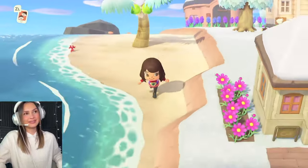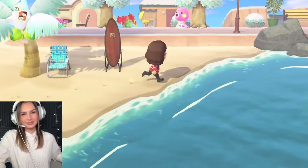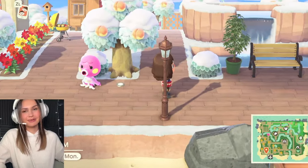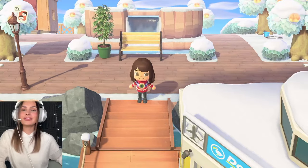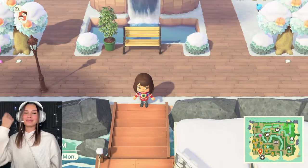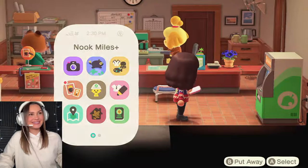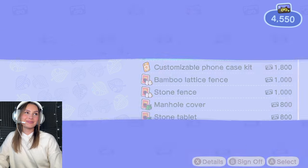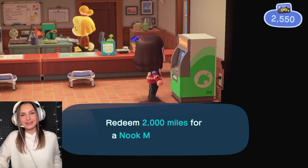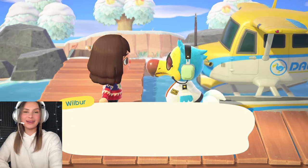Now I want to go on an island tour and try to find a replacement for that house plot. Because if you don't find someone, a random villager will move in and we're not having that. My only issue is I don't have a lot of Nook Mile tickets — we've literally got enough for like two tickets. So here we go — one Nook Mile ticket please. They should really let you buy these in bulk. Wish us luck!